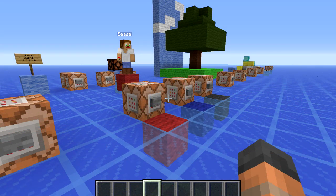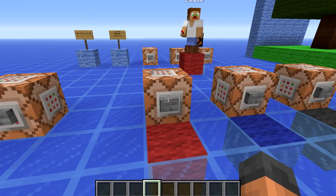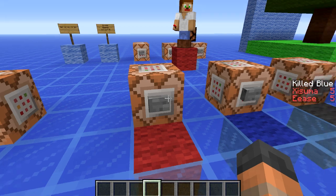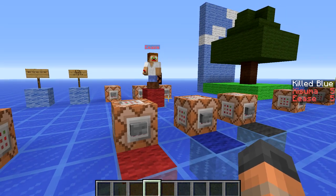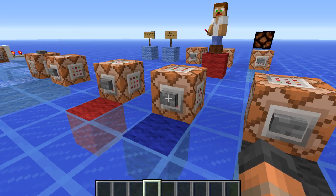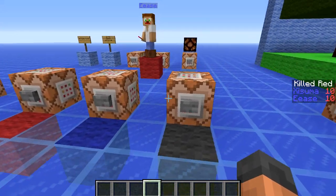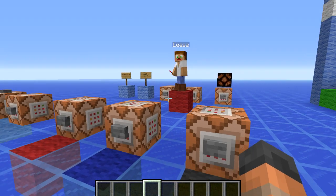This next new feature is the ability to display certain objectives on a scoreboard to a specific team. So if we go and join the red team, we're able to see the amount of blue team that we have killed on the right-hand side. We can only see that scoreboard when we're in the red team. If I join the blue team, we'll be able to see the amount of red that we've killed, and again only when you're in the blue team can you see that.